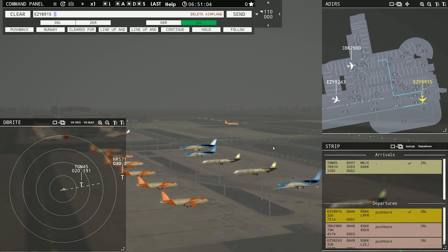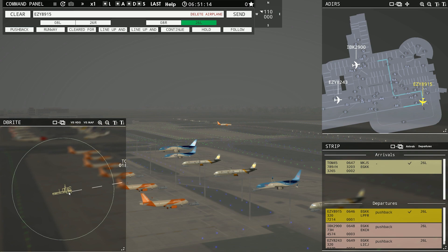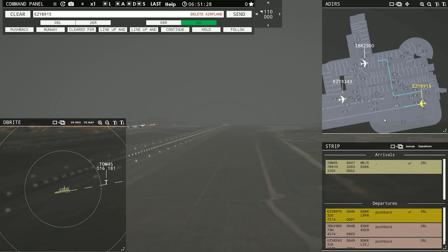Got another Norwegian Shuttle coming in, looks like behind the TomJet. If Easy can just hurry a little bit — holy crap, how long is it going to take him to get out of here? We should be able to change our camera view and watch him take off. He's all lined up, he should be good. TomJet will be right behind him.